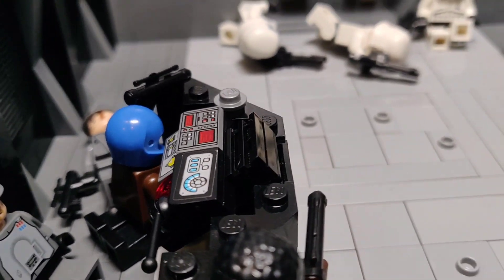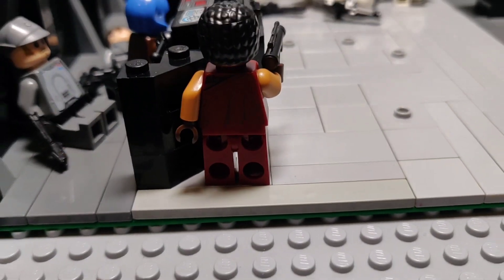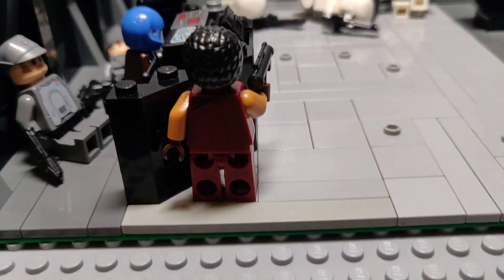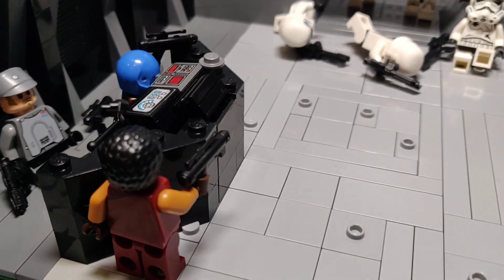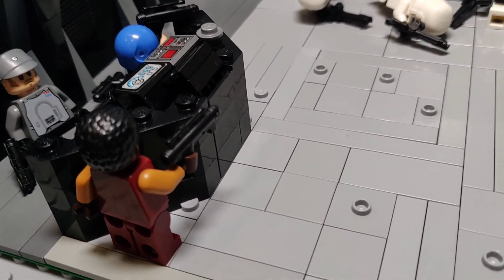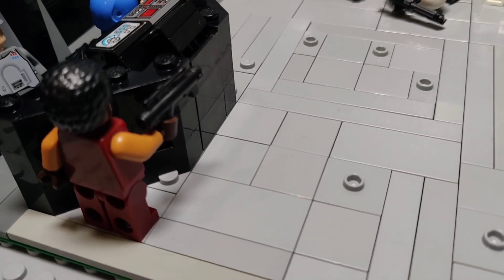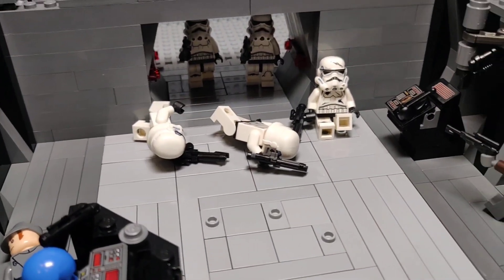He was still able to do the hologram right here. Then we have Grief right here — he's hiding behind this desk and shooting. All these weapons are actually Clone Army Customs pieces I used to make it as accurate as possible to the scene.